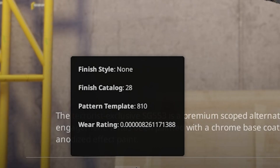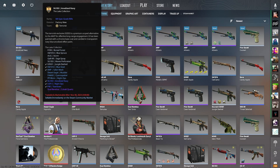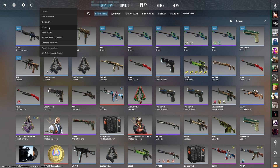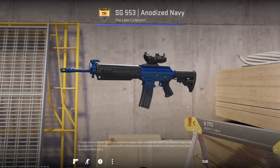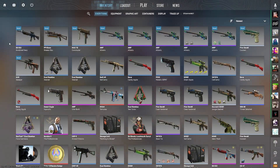It's 5 zeros and an 8 — it's not good, it's very bad. This trade-up cost me somewhere between $120 and $150, and I got back a skin worth probably around $80. So it's not the worst, but it's also pretty bad. So that's pretty much it. I hope you guys enjoyed it. Thanks for watching, and I'll see you in the next one.